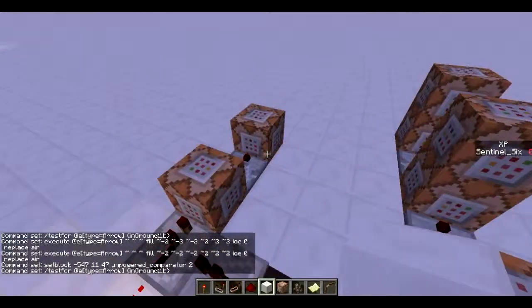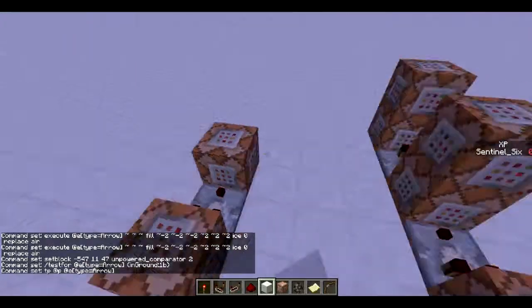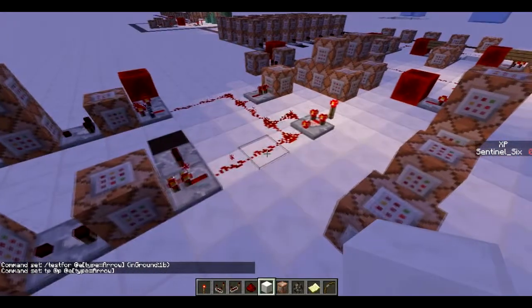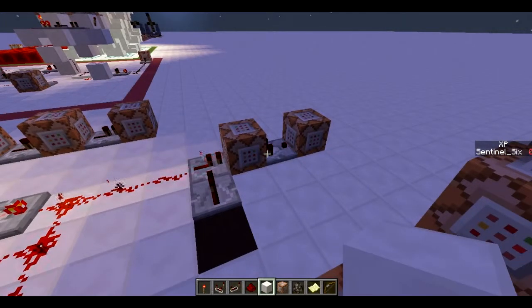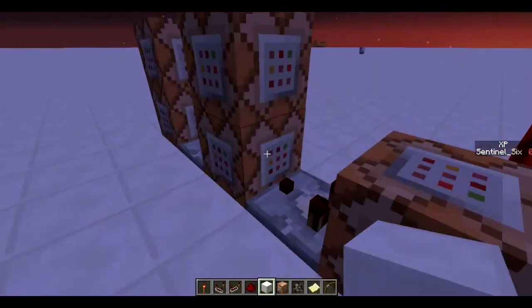The next one, which is also only one command block, is the ender arrow. It's really simple - it's just tp @p to @e type arrow, so it's constantly teleporting the player to the arrow. The way this works so that you don't constantly get teleported to the same arrow is that as soon as you get teleported to the arrow you actually pick it up. But if you have Infinity, this won't work - so the ender arrow won't work with an Infinity bow. Good to keep that in mind.